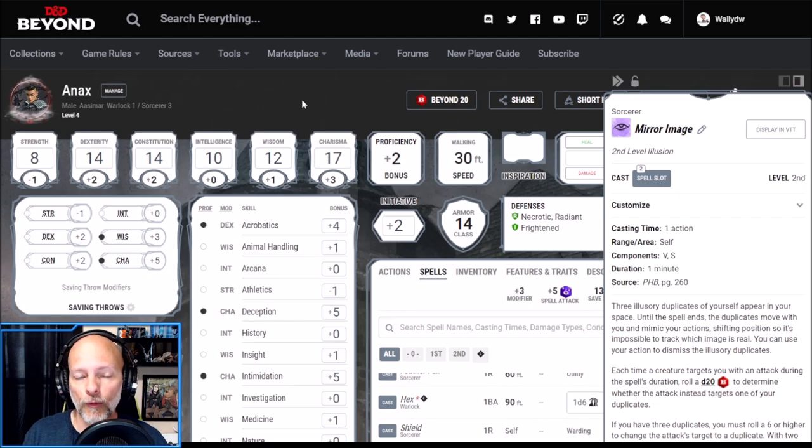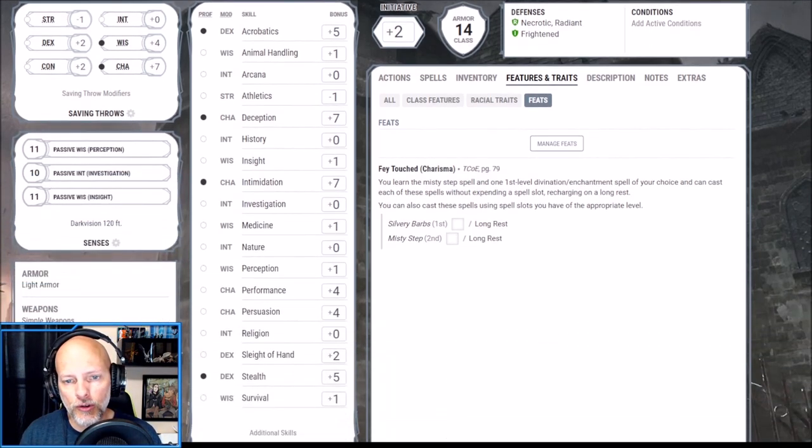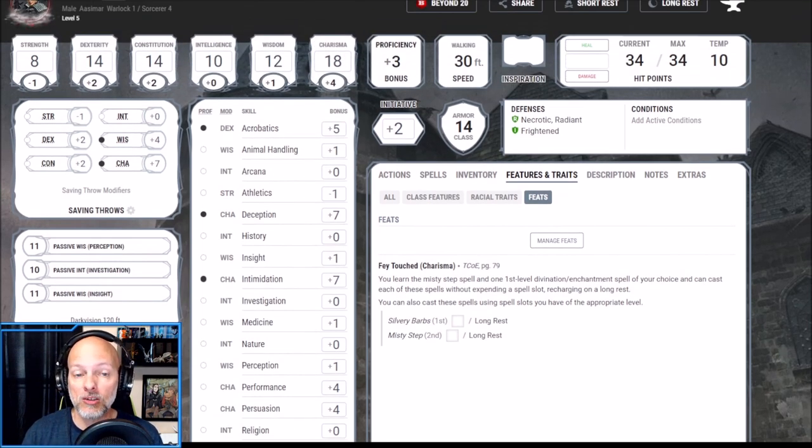Here we are at level five: Warlock level one and Sorcerer level four. That fourth Sorcerer level gets us our feat. I've chosen my favorite and perhaps one of the best in the game — Fey Touched. Fey Touched is a half-feat, so we get to put a +1 modifier into Charisma, bringing us to an 18 Charisma with a +4 modifier, which increases our Charisma-based saving throws and our Eldritch Blast attacks.